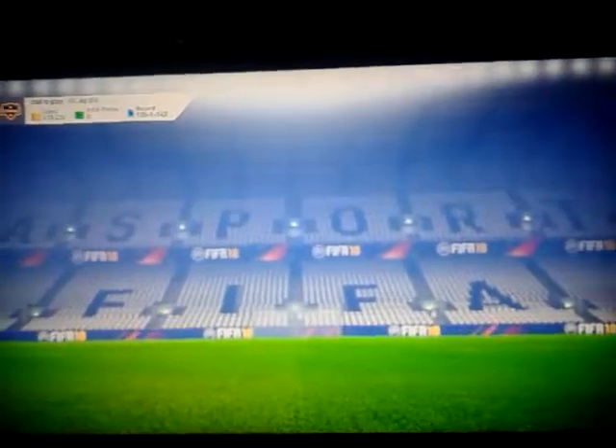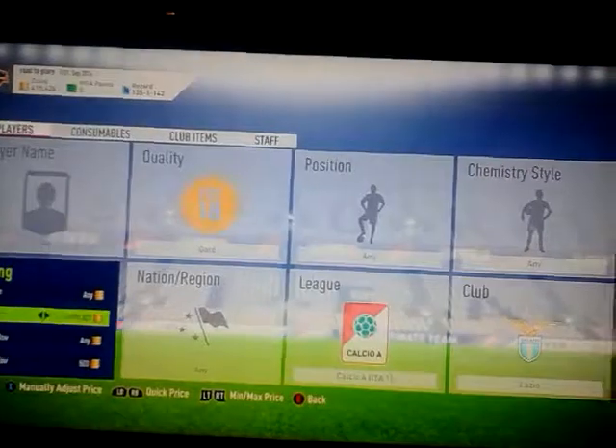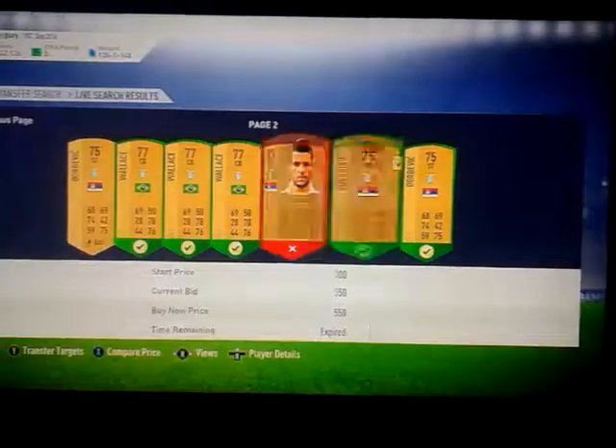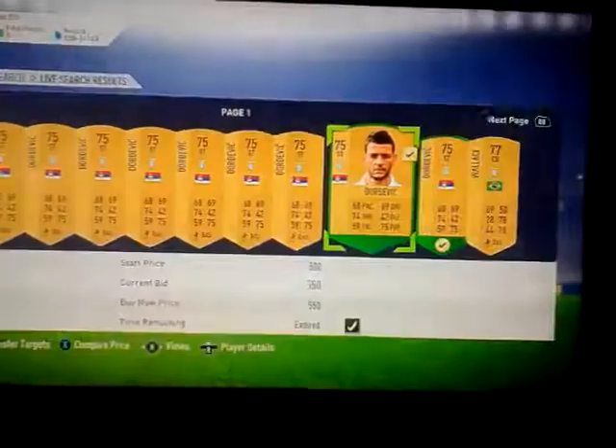I'm going to check at 550 coins to see if I can find any ones there, then I'm going to get 10 of them. Picking up one, two, three, four, five, six, seven, eight, nine and ten Lazio players.